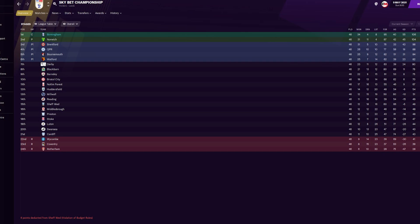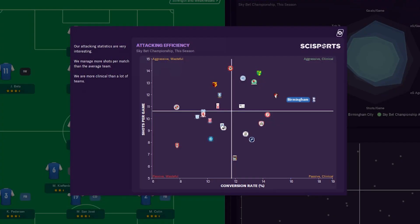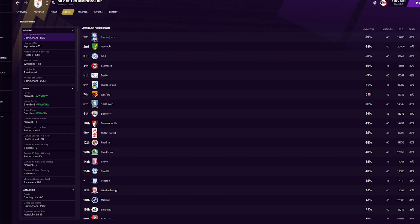The man we are taking a look at today is the infamous RDF Tactics, who comes up with unbelievable tactics of his own or recreations. Today we're testing his one centre-back tactic. Flashing up on screen now you'll see the success he's had with this — winning the Championship with Birmingham, 106 points, which is absolutely nuts. Scoring 95 goals, again absolutely incredible. Their attacking efficiency makes them one of the most aggressive and clinical teams in the Championship, and their average possession is top of the table at 59% across their 46 matches.